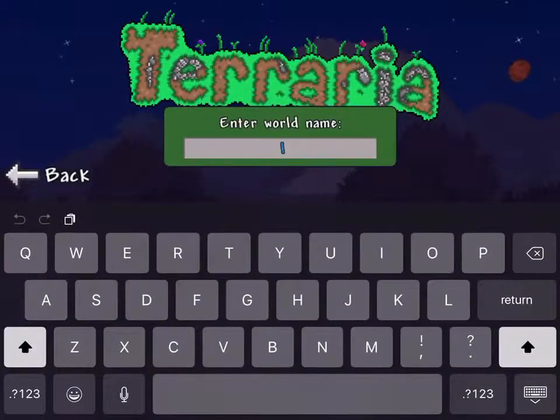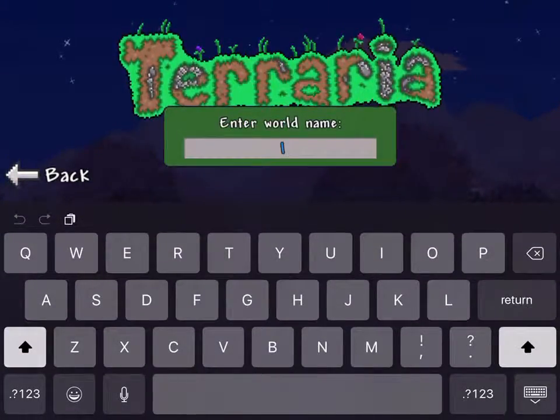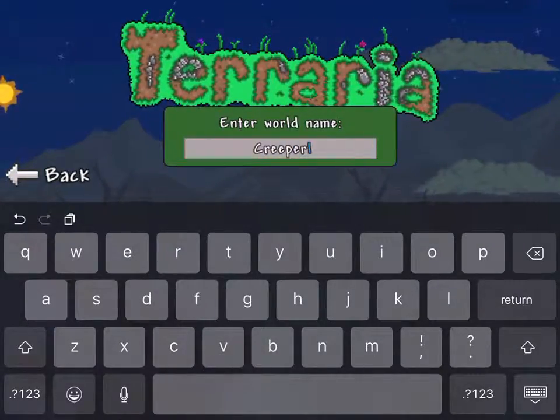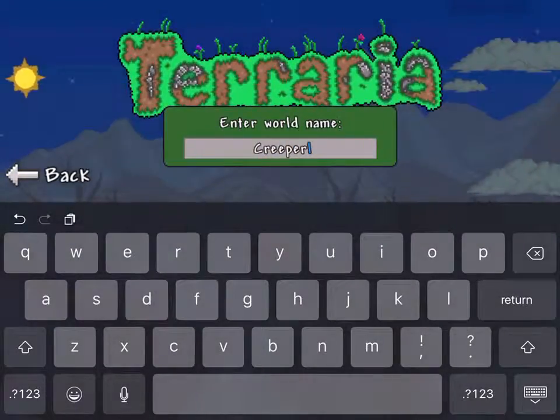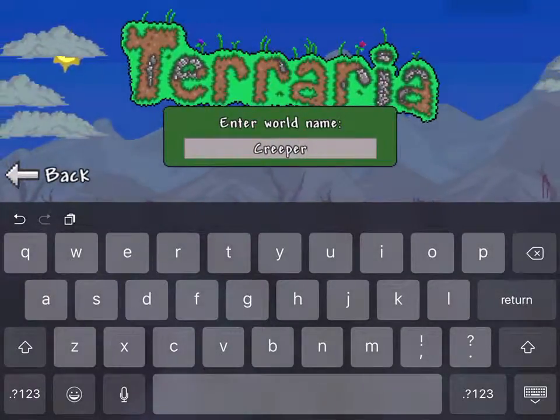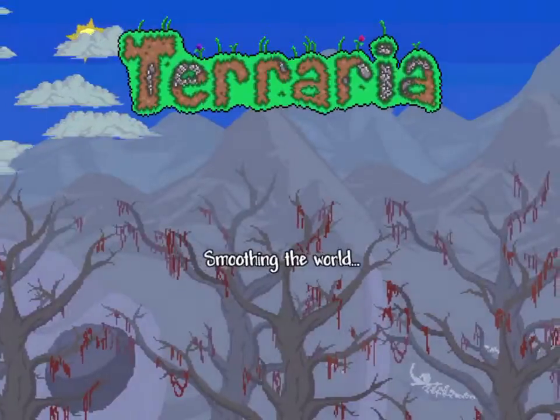Create world. Enter world name. Let's see. Creepy Poker — I'll just do Creeper. Okay. Generating everything.